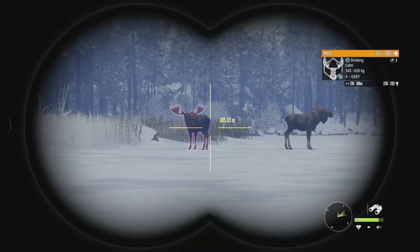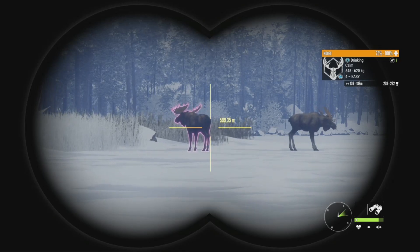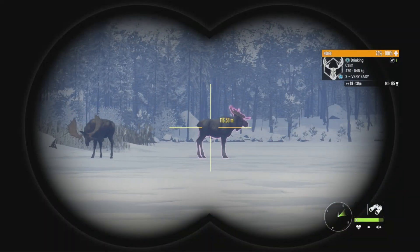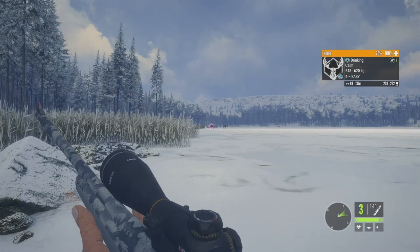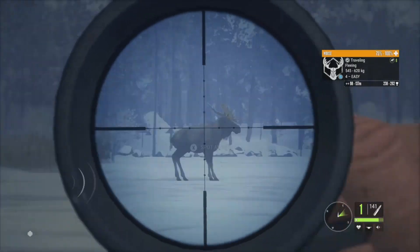Now that is actually a level four diamond potential moose, 238 to 292 on his estimates — diamond is 274, so he's got a strong chance, but with that rack I don't think he's going to make it, it just looks a little too small. He does have a level three with him at 141 to 195, but we're definitely going to take down this guy. If we get both of them we definitely will.